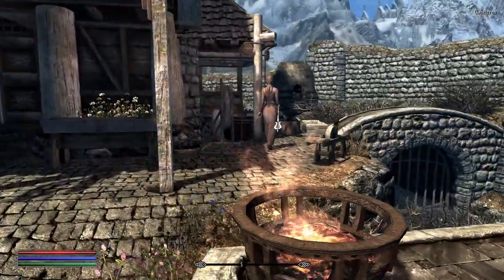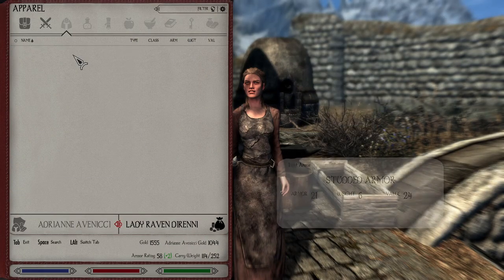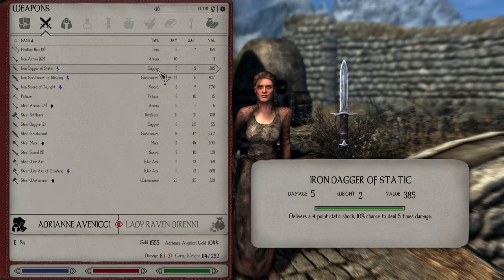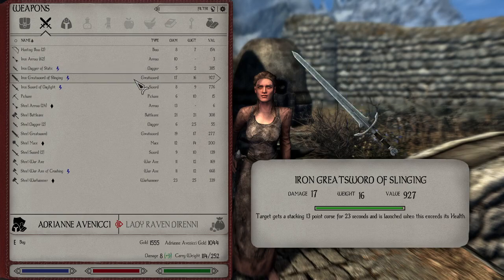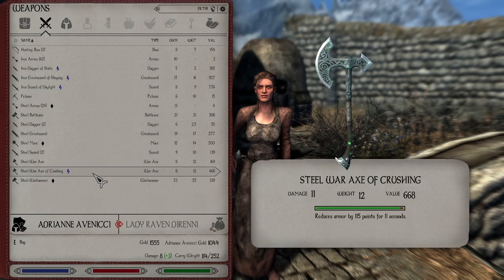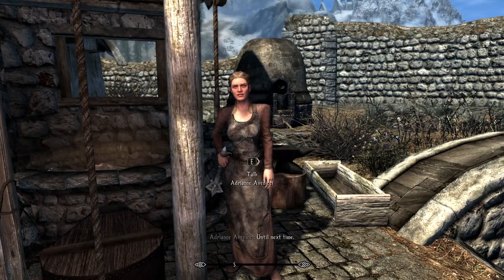Let's go sell some of the mundane items. Check inside — do you have anything interesting? Static delivers four points of static shock, 10% chance to deal five times damage. Slinging gives the target a stacking 13-point curse for 23 seconds and launches them when it exceeds their health. Scorch is undead for 23 points of damage and reduces armor by 115 points for 11 seconds. Tenacity: chance to avoid stagger from power attacks and bashes — that's also kind of cool.